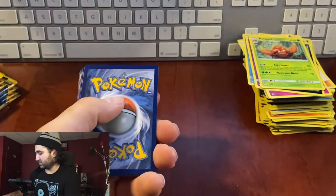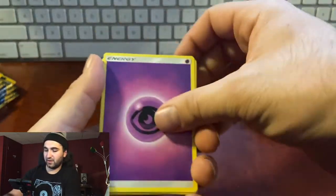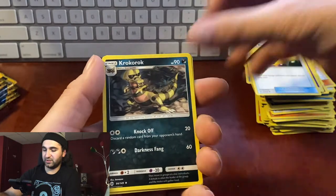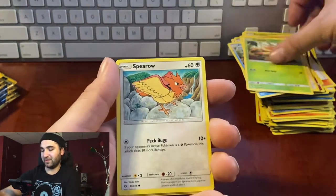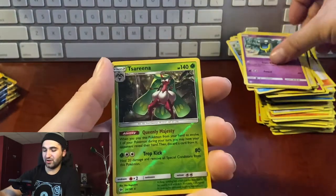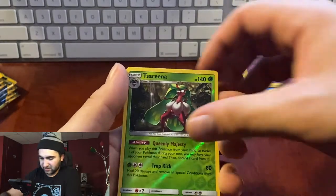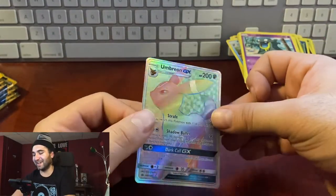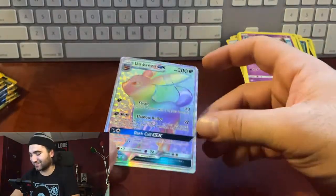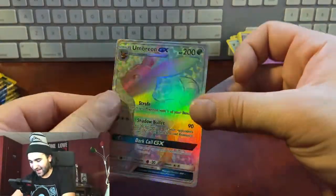Pack twenty-eight: energy, Energy Retrieval, Kukui, Araquanid, Snubbull, Fearow, Grubbin, Sparrow, Grimer, reverse hollow Serena — Umbreon GX rainbow! Let's go! I was completely wrong about weighing that, but I'm happy!